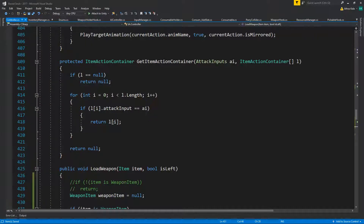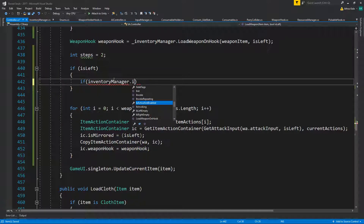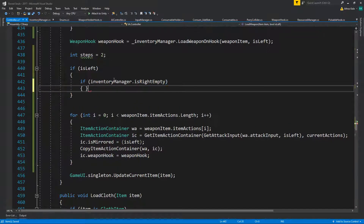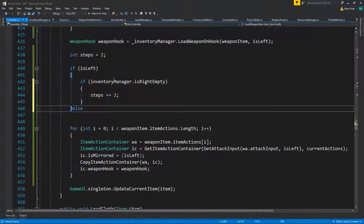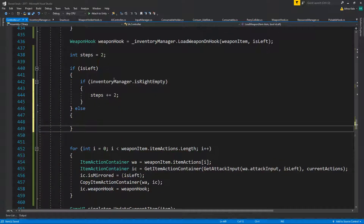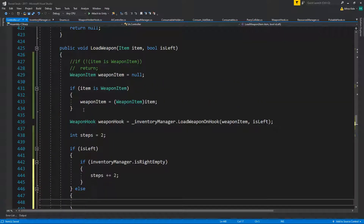So on the controller — if isLeft, then we need to know on the inventory manager: if right is empty, then steps will be added plus two, else... Actually, this is kind of stupid to be honest, because every time we're changing a weapon we need to update the entire list.